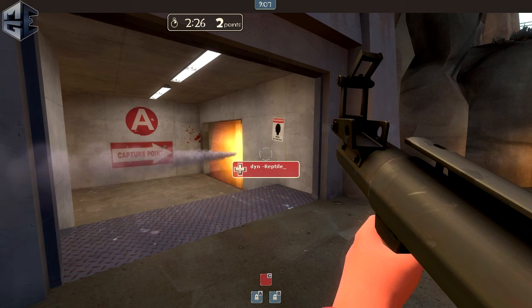Here is another clip from the same match, and unlike the last clip, this actually was a success. We have Uber advantage and we want to go in and get that medic. We see him playing sort of close up, we see the opportunity, we seize on it, and it turns out being a success. This time we're going to watch from Reptile's point of view and see how he's able to pick the medic and the soldier with our Uber.